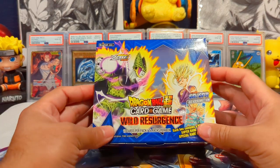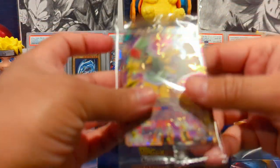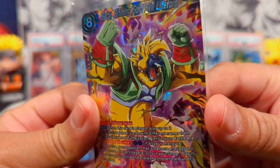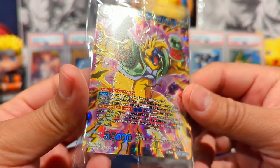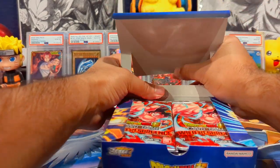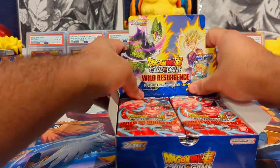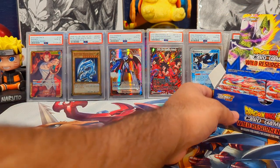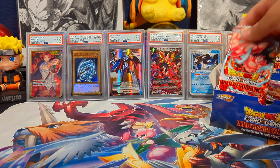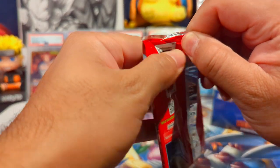Alright, I got the box all unwrapped and let's see what we get for our box topper. It looks like it's an SR — actually, this is a grade 8 Baby. Shining Gold Life Form, Evil Life Form. Looks sick. We are searching for that god rare Goku so hopefully we can pull that today. I mean, chances of that are super low but we always have hope. Alright, let's get into it. Our first pack. Hope y'all are doing well, having a great night, great day wherever y'all are.